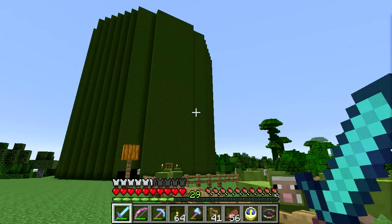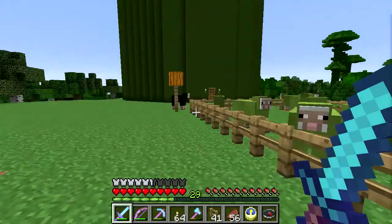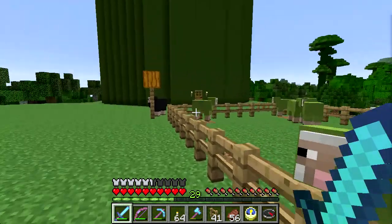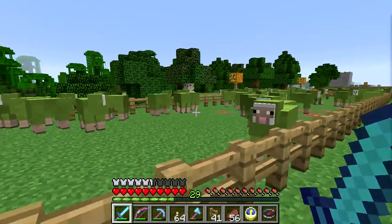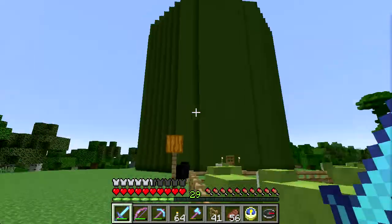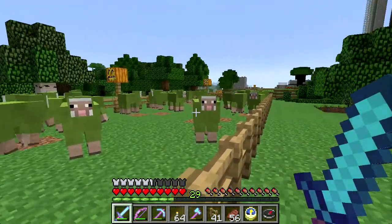Hello, welcome to Minecraft Maker. My name is Theron and I'm out here by the Cactus Farm, which is growing. I don't know that I've built any of this on camera. You've seen some in the test world, in my creative world. I got a bunch of sheep here because I'm building this thing out of green wool, so I need a bunch of green wool. So I have a bunch of green sheep.